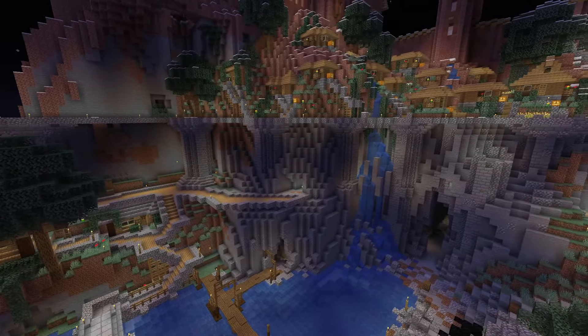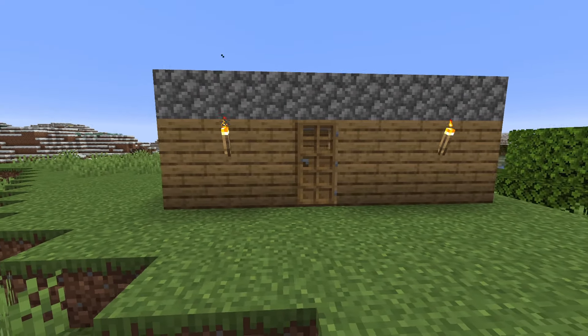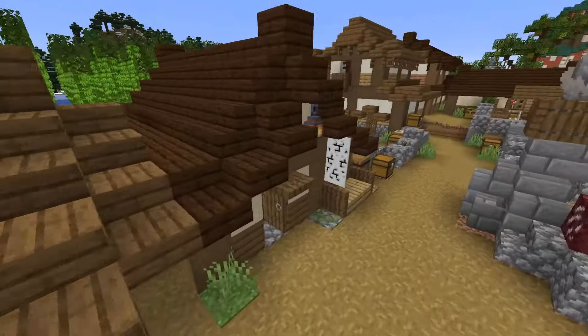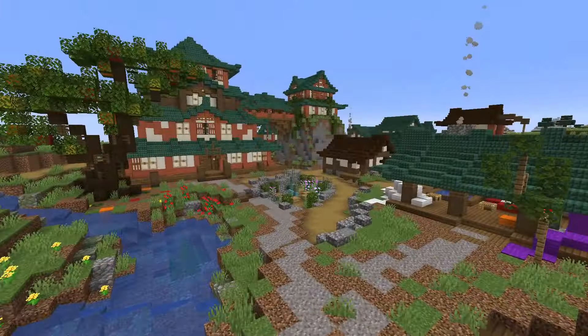This first one is for the visual players out there: getting better at building. Everyone starts out building a house, but most don't know how to make it look nice. Minecraft is a very blocky world after all, but there are quite a few things you can do to make a gorgeous looking house, village, world, or whatever you want.